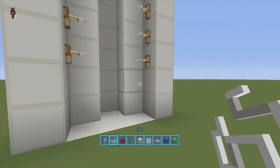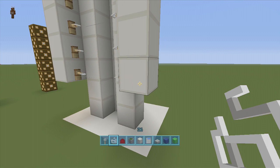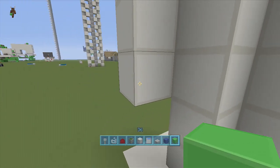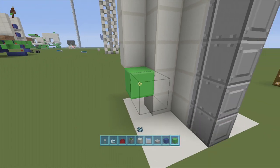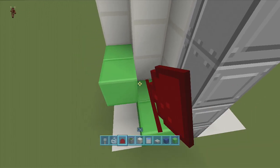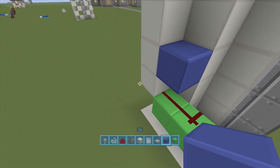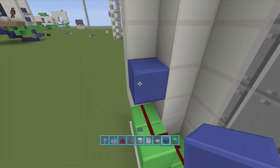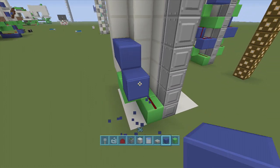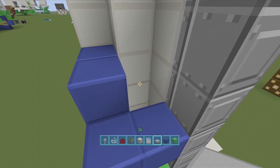Next we're going to do some redstone — this is pretty much it. Start from the right-hand side. I like to delete the two bottom blocks just so you know where the hooks start. From the first hook, come out two blocks — one, two — then down one, to the right, and then over one toward your sticky piston, and put redstone dust along all those blocks. I'm switching up the colors so you can distinguish each row. For the next hook directly above, come out two — one, two — down one, over one, and we'll place a half slab upside down right in here.